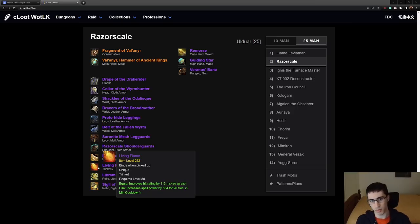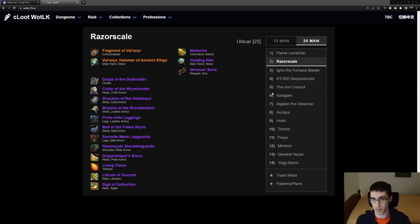Throughout the video when I talk about Mage, I'll be talking about Arcane and Fire separately — they do gear a little differently. There's also the Frostfire Bolt build that some people do. I'm going to be lumping them in the same category as Arcane as they gear a lot more similarly, so keep that in mind.